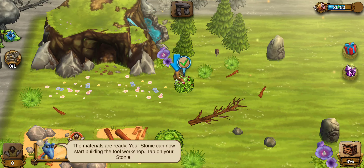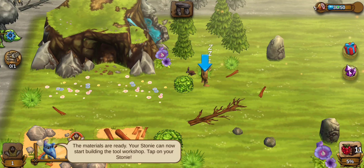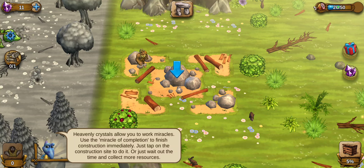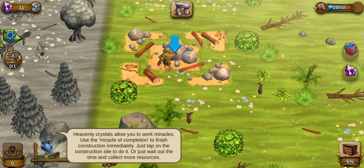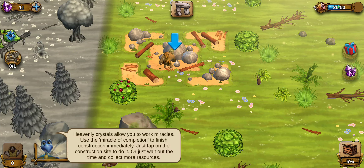The materials are ready. Your Stoney can now start building the workshop. Our Stoney has to do it — his other task is completed. We collected the food and now we're going to have him build the workshop. Heavenly crystals allow you to work more miracles. You can use the miracle of completion to finish construction immediately — I'm guessing those are the purple things. Or just wait out the time and collect more resources. This is only going to take 35 seconds.